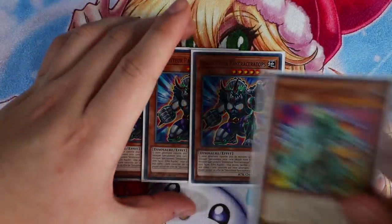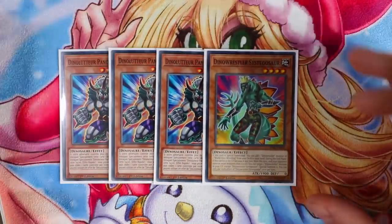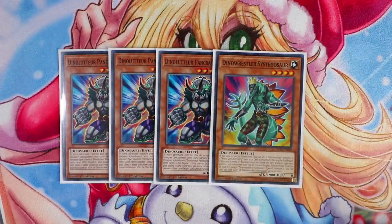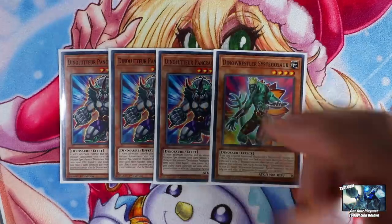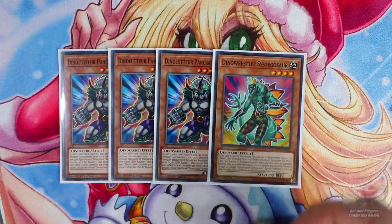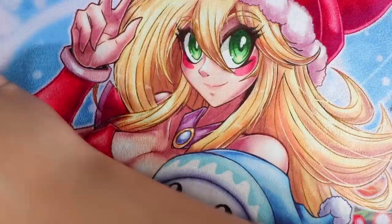The last Dino Wrestler monster you're playing is one Dino Wrestler Cystegosaurus. This card is really good in the deck. If this card is special summoned, you can add one Dino Wrestler monster or one Dinosaur wrestling card from your deck to your hand. During the end phase, if this card was sent to the graveyard, you can target one Dino Wrestler monster in the graveyard and special summon it, which is really good — you can recur back this card from the grave. But one of the main reasons it's in here is because it can easily search your Pankratops, which I'll explain in the combo section.